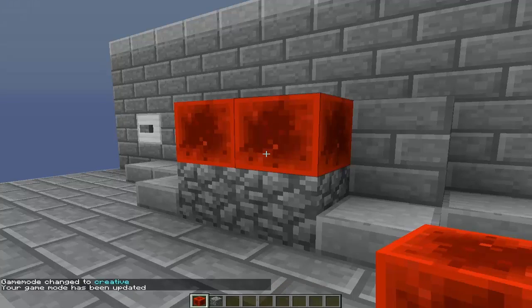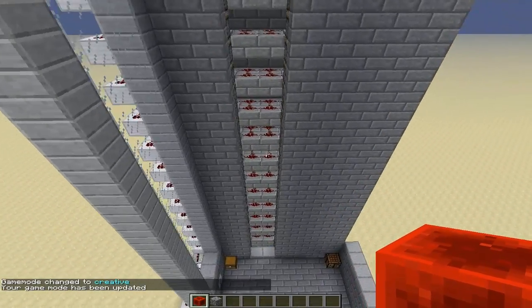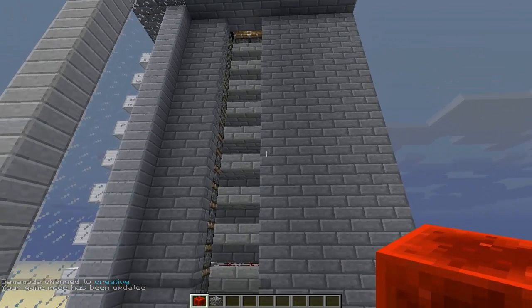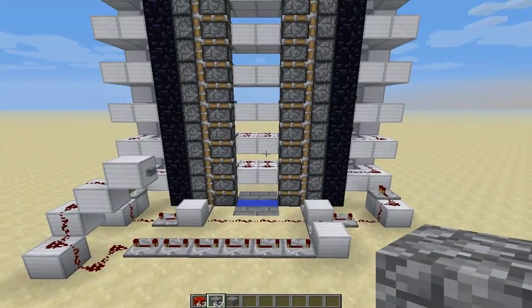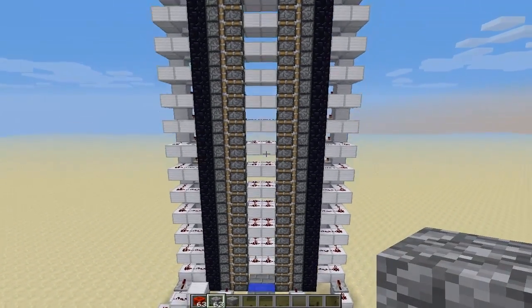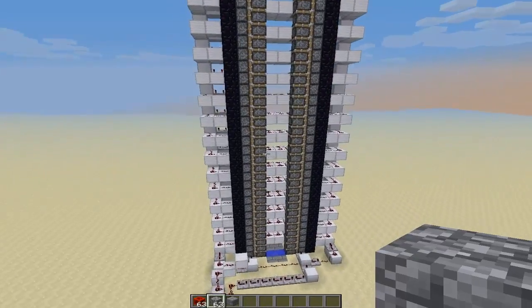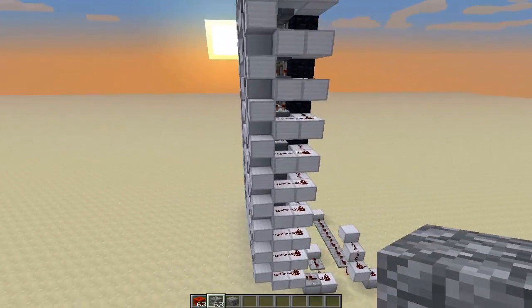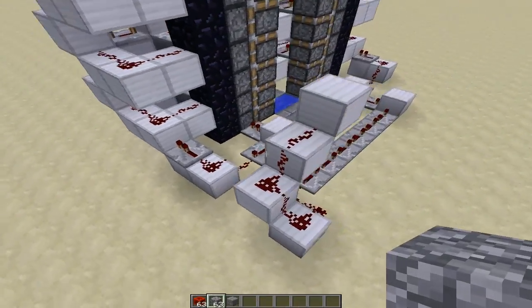Let's get on to what this looks like without any of the decorations. This is what everything looks like without any of the blocks built around it. As you can see, the elevator itself is only three wide without any of the surrounding stuff.